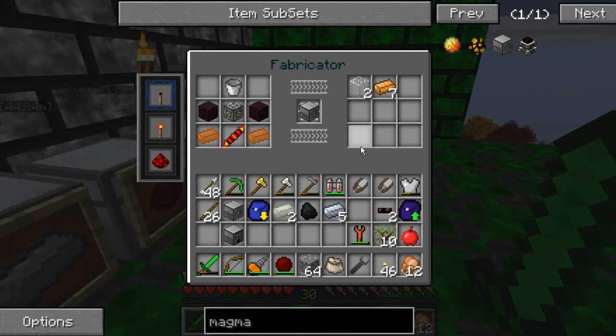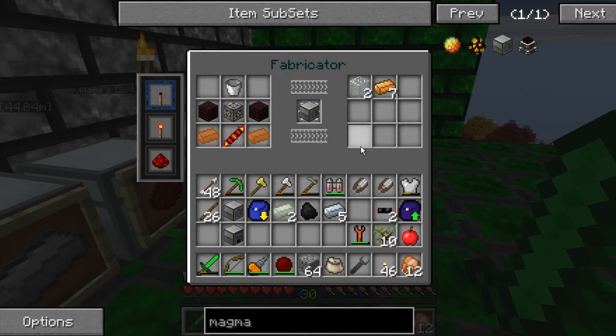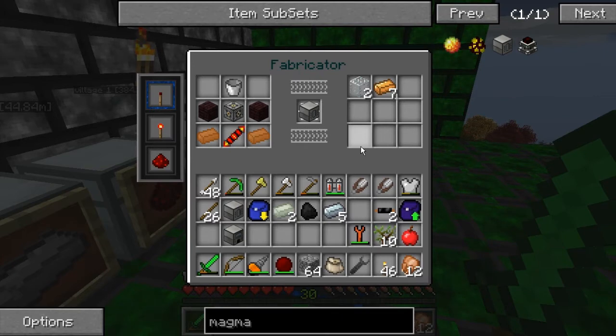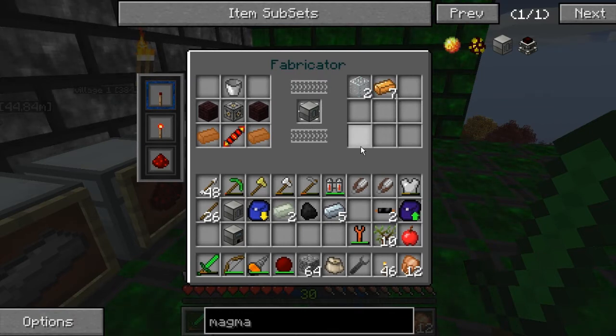As far as our tree farm goes, I'm going to skip forestry in this playthrough because this is the last version - 1.4.7 - that the old farm blocks are going to be available. In 1.5, Sandgears removed those old farms and forcing people to go to the multi-block farms. This is just my personal opinion - you don't have to agree - but I like the old farms and I don't like the new multi-block farms.